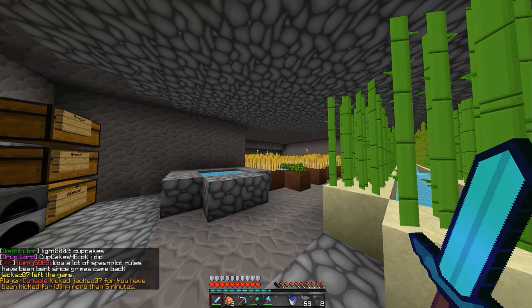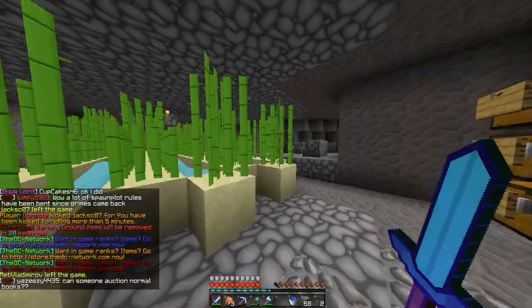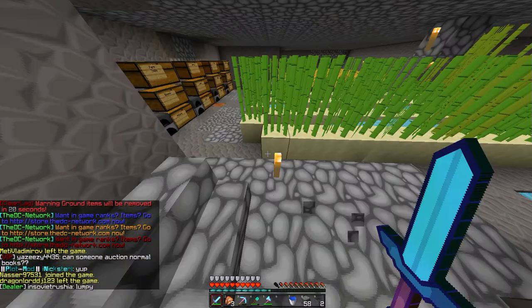This video is just going to be a base tour. What we have here is we have an AFK area — this is called the Hookah and Joint Lounge right here. We all sit here.